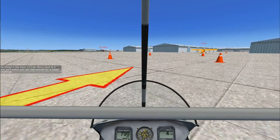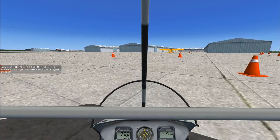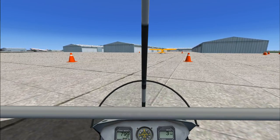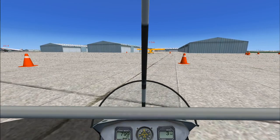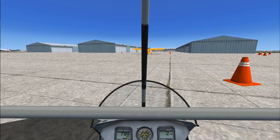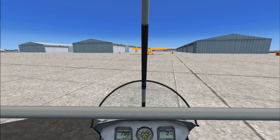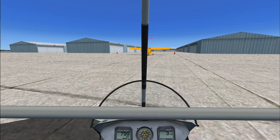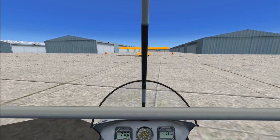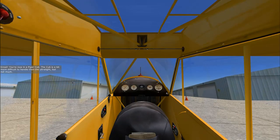Up ahead is the Piper J3 Cub. Move close to it and we'll switch you into that aircraft for a bigger challenge. Great, you're now in a Piper Cub.